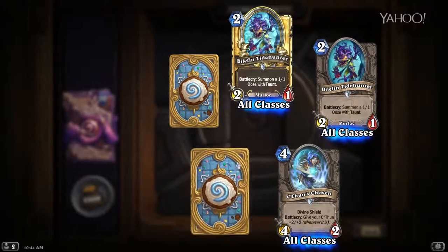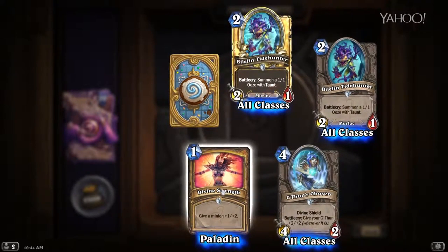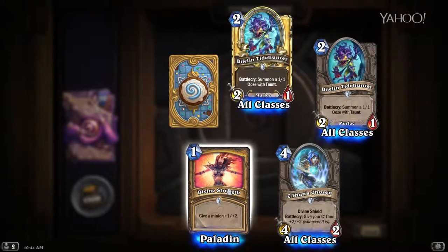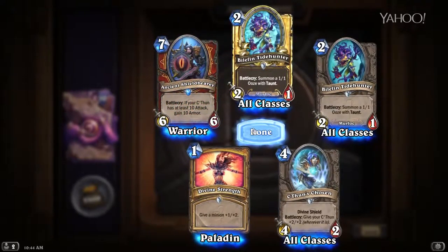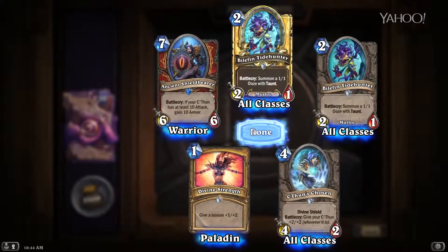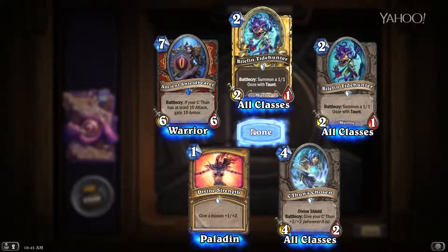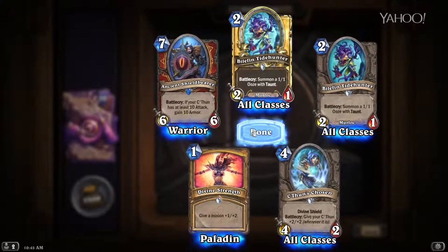C'Thun's Chosen — we've already discussed that one. Divine Strength — give a minion +1/+2. This is basically Holy Strength from Magic: the Gathering — it's not great, I'm not convinced. Our rare for this pack is Ancient Shieldbearer — if your C'Thun has at least 10 attack, gain 10 armor. At any given point C'Thun's gonna have 10-plus attack, so this is gonna be pretty solid. I foresee a C'Thun warrior control deck popping up, so this is gonna be a really awesome late-game pickup if you're falling far behind.